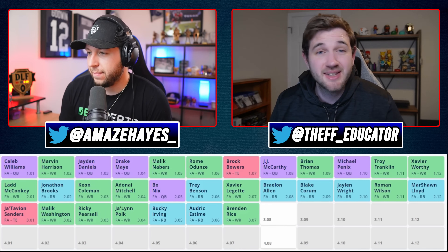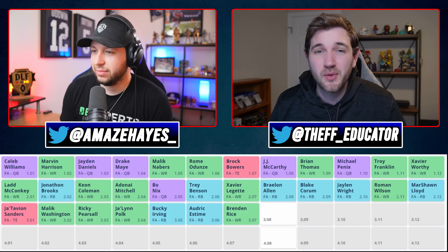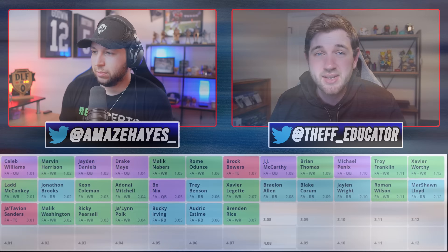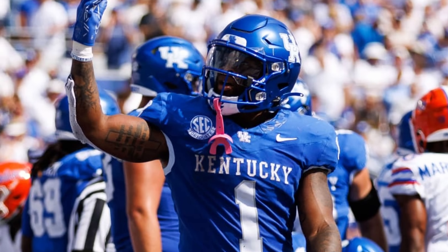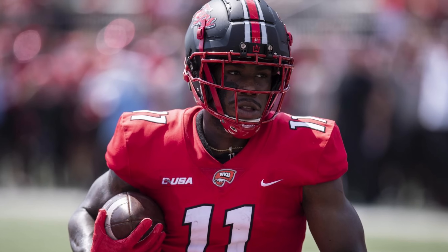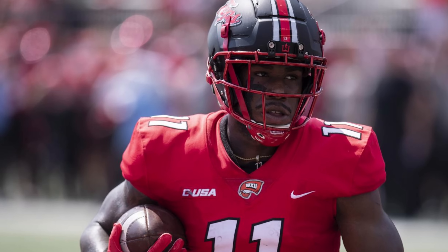I'm sitting at 3.08 and I have a tough decision to make. I say it all the time — get those third and fourth round picks, because there will be guys that hit out of this round. Ray Davis is definitely on the board. I love his lower body strength, vision, straight-line speed, and power between the tackles. Malachi Corley would be in the conversation for a lot of folks — I'm not the highest on him, but I could see him coming off the board here at 3.08.